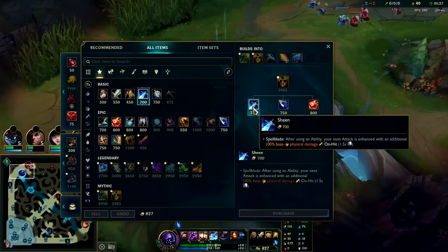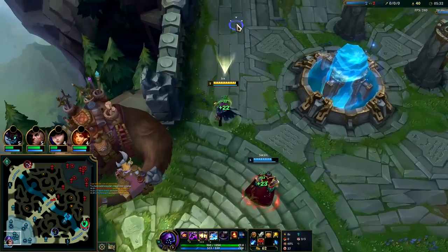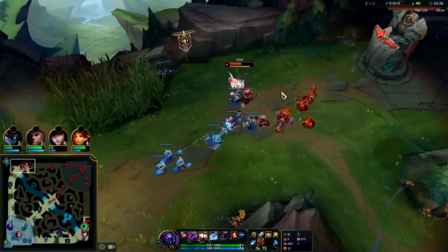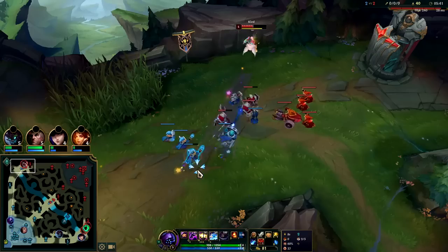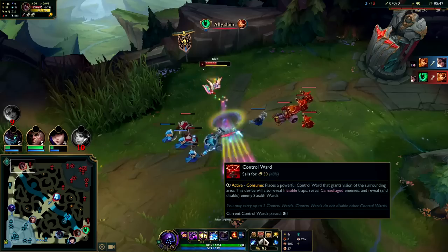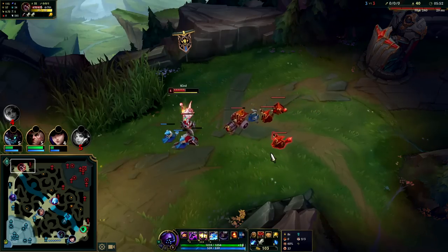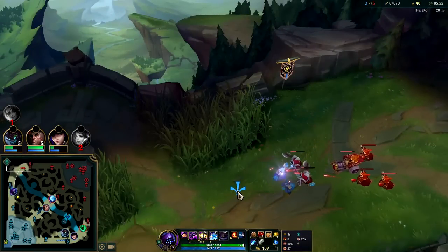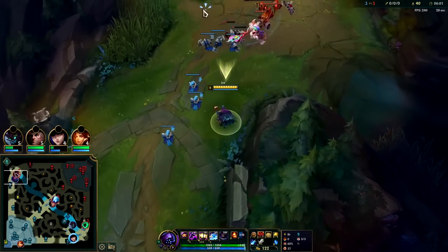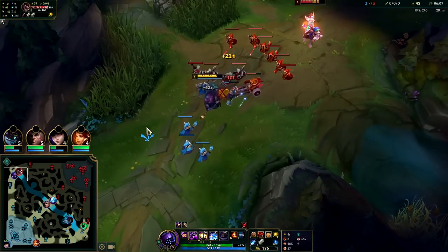We're sitting on unspent gold — Sheen is really, really good. We get all of our health and mana back, and we'll buy one control ward just in case we need a ward to jump to. You can see his minions are in kill formation — this wave was gonna come to me whether or not he was last hitting. We have HP advantage, mana advantage, item advantage — this is all based off of one TP.